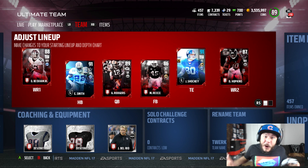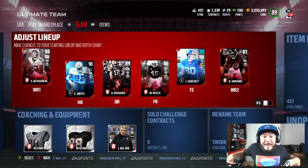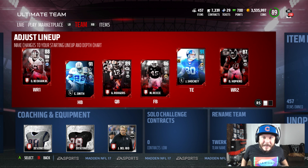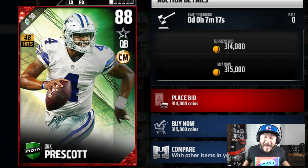I feel like everybody knew who was getting the 48-hour preseason Team of the Week. The Dak Attack is here. Check him out, dude. This guy came out in preseason and balled out. I think the Dallas Cowboys have got themselves a quarterback — 88 overall, 48 hours only, Dak Prescott.